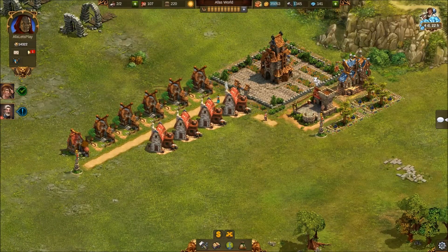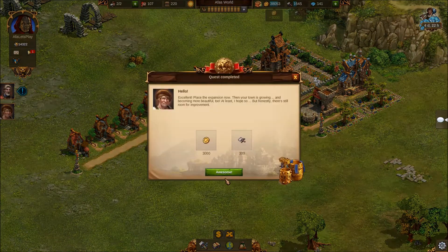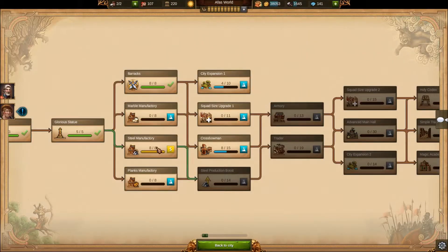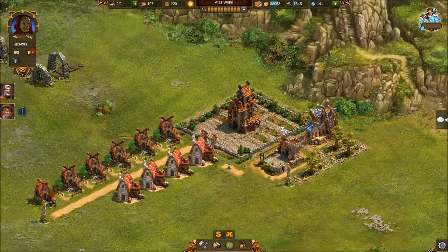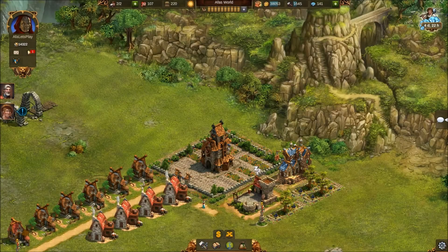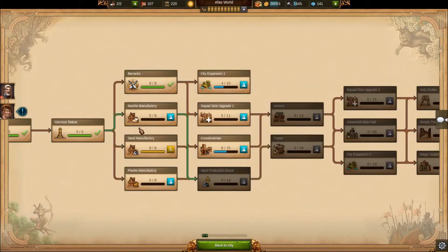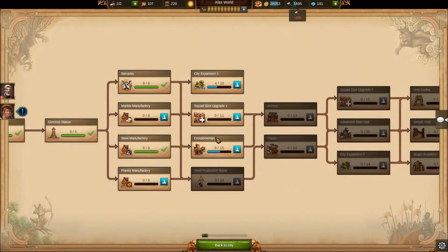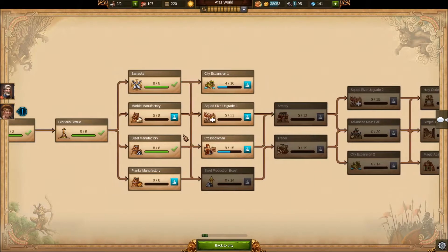We need to spend our knowledge points before we start losing out. If we go into our research, we can see that we've finished putting our points into our steel manufactory, which we've now found out is our boosted manufactory - so that is the one we want to get first. Let's go ahead and buy that. Boom, there we go - now we've got 10 points left.